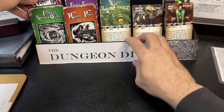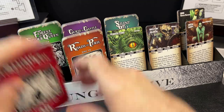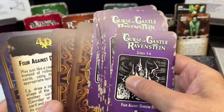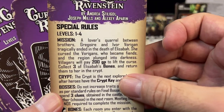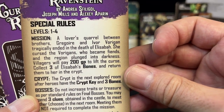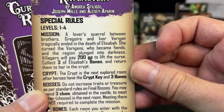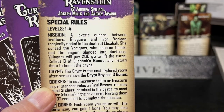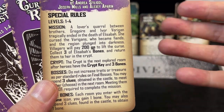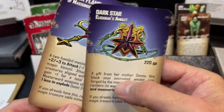The one I recently played was the First of Castle Ravenstein — not Ravenloft, completely different. This is a horror-themed expansion. A lover's quarrel between brothers Gregor and Ivor Vorrigan tragically ended in the death of Elizaba, who cursed the Vorrigans, who became fiends, and the region plunged into darkness. Villagers will pay 200 gold to lift the curse — collect three of Elizaba's bones and return them to her crypt. To find the crypt you must kill one of the bosses and get the crypt key.